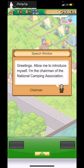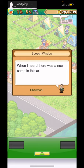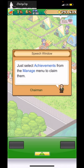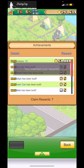Someone's here to see us — the Chairman of the National Camping Association! He says: 'We give advice to campgrounds across the country to help spread camping culture. I heard there's a new camp in the area and had to come see you.' He notes our campground name 'Dairy Soy Human Farm' is quite alarming, but we've already qualified for some rewards — collect them from the Achievements menu!